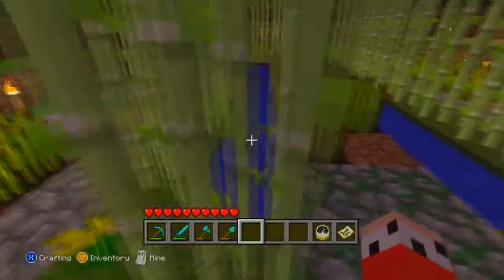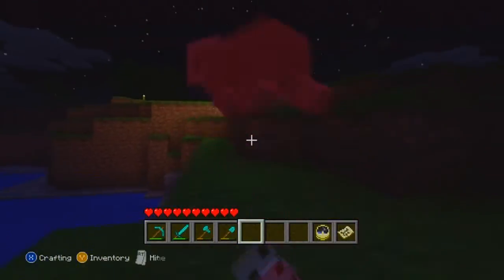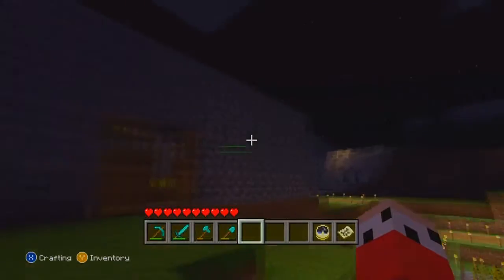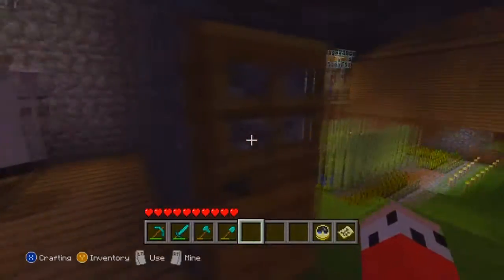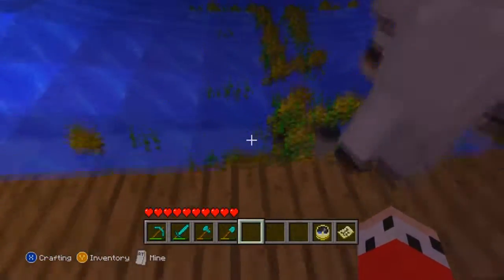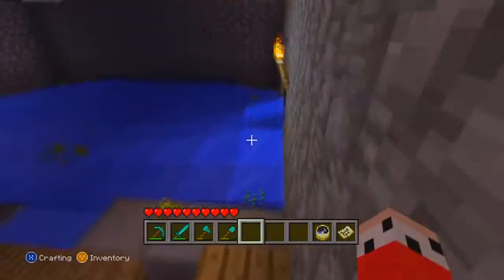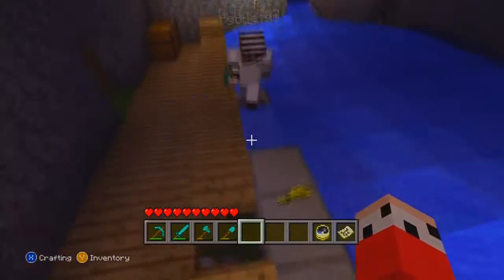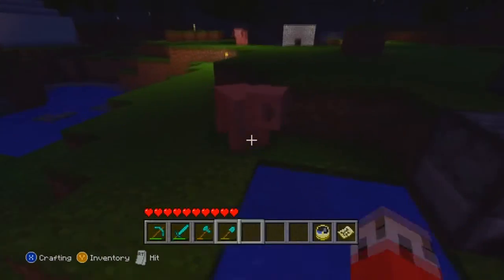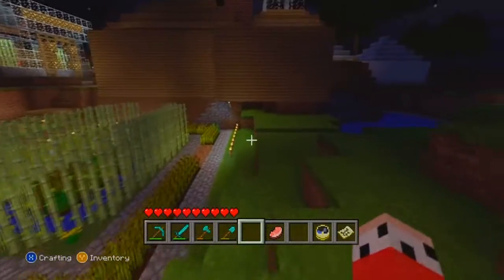Out here is his little garden area where he's growing wheat. We got an automatic wheat farm ready to go — you hit it and it comes down, and boom, all the wheat drains into this one area, which is pretty epic. There are some back corners that haven't been resolved yet, and there's infinite water here.